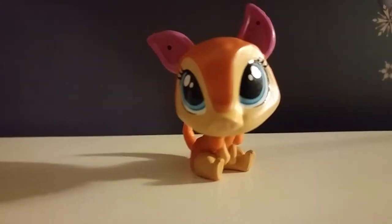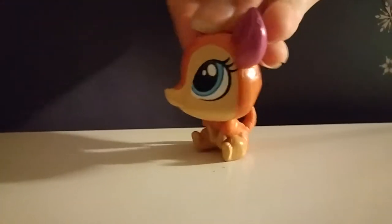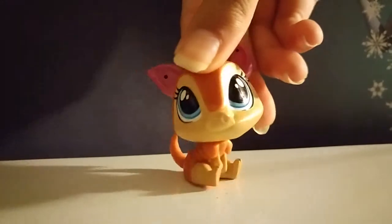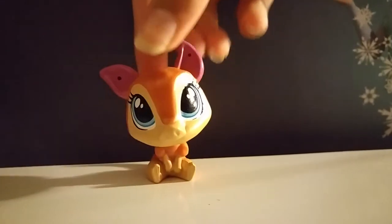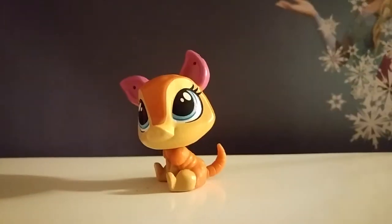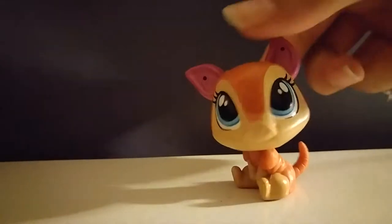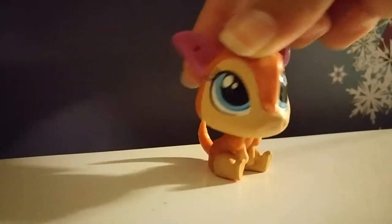Let's start with the cute little anteater — actually, this is not an anteater, this is an armadillo. It's really cute and it has lots of rolls, which is cute. Very adorable. She has pink ears — they're kind of like purple, but in the video they look pink. Tell me you guys are loving these frozen backgrounds; I got them for Christmas. This is the armadillo that came in the set, and she looks really cute.